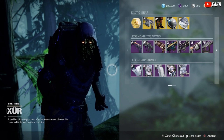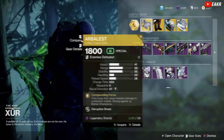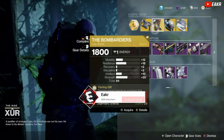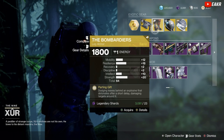Looks like we got Arbalest. Not a terrible gun, definitely not as good as it used to be back in the day. We have the Bombardiers with a 64 stat roll pushing mobility, resilience, and strength — 20 on strength, 64 total. Not too bad.